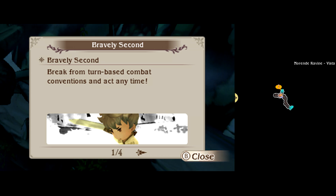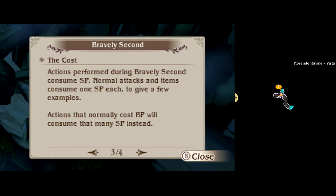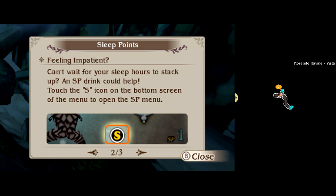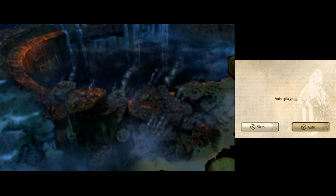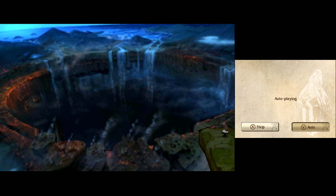It lets you break from turn-based combat conventions and act any time. I've frozen time and moved past it. You can literally at any time press the Start button and say 'no, it's my turn now.' You could be in the middle of enemies attacking, in the middle of a long summon animation, and you can just interrupt it. Though it does use your 3DS's sleep mode to power up, or you can feed it play coins. Remember play coins? I think I got like five of those max — there wasn't much room to do a marathon around my house.